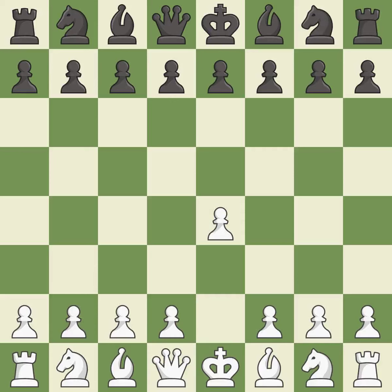Opening with the king's pawn controls the center and opens up the light squared bishop and queen, often leading to sharp games. The Pirc defense begins with d6, controlling the e5 square and preparing for nf6. d4 takes full control of the center and opens up the dark square bishop.